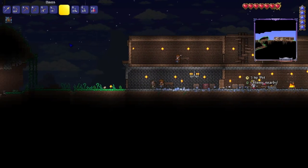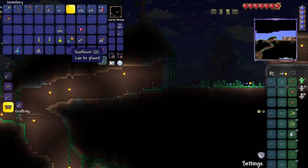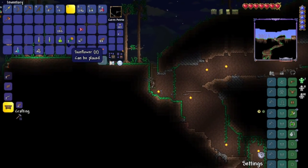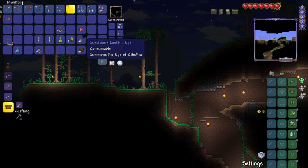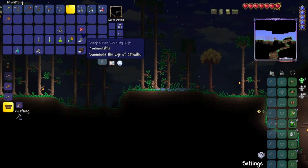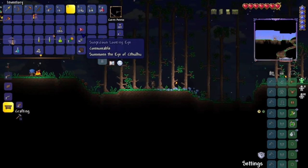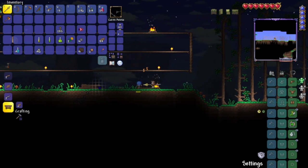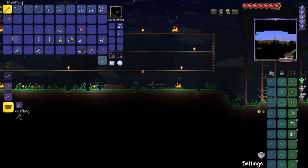Seems like nighttime is finally upon us. Let's head over to the arena and finally fight the Eye of Cthulhu — our first attempt. Oh, is it consumable? I thought it was multi-use. Maybe that's modded. Who knows?